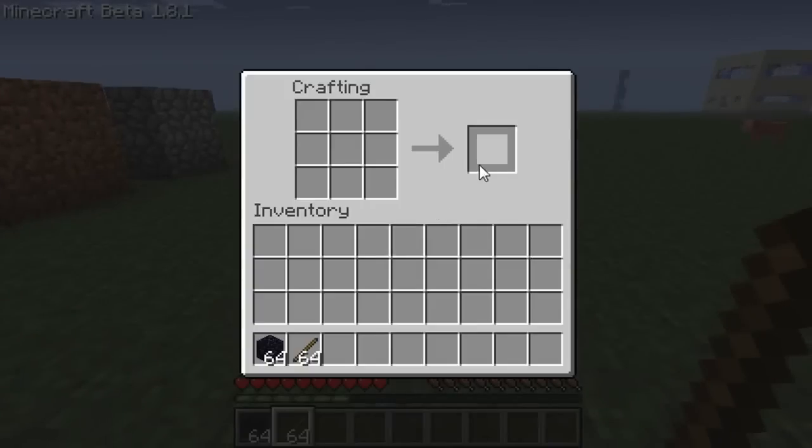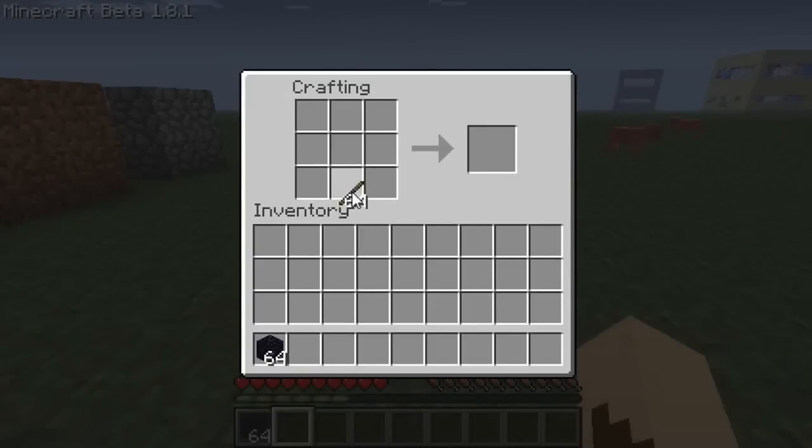This mod allows you to create, after you find diamonds and all that, even better tools by mining obsidian. You guys probably already know the basic stuff on how to make the tools and everything. As you can see, it's pretty much the same thing.